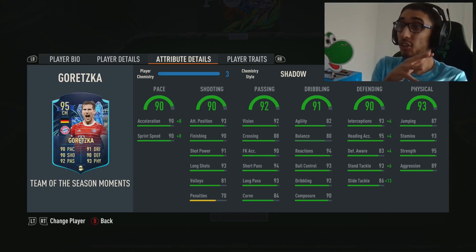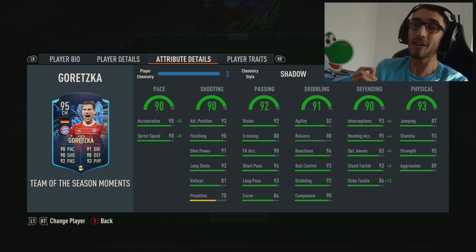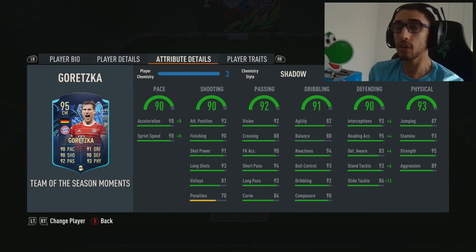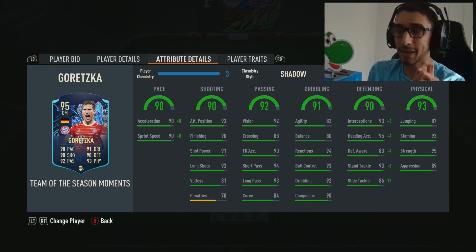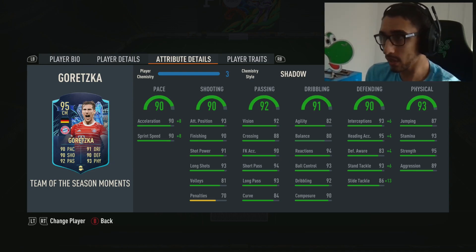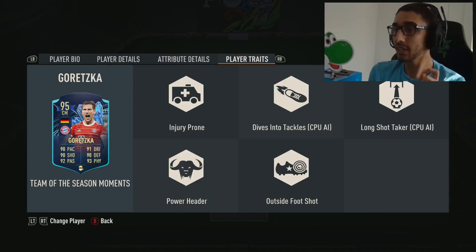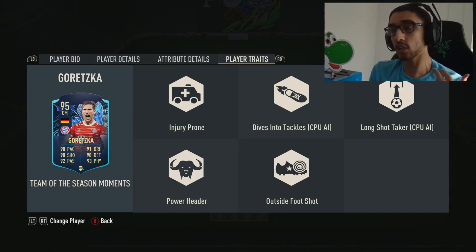Next up, five star weak foot Goretzka. Every face card stat is above 90. Testing him with that Shadow — 98 pace. The one thing that holds him back a little bit is that 83 defensive awareness. We played him in a box-to-box role and he did do his thing. Crazy traits too — dives into tackles, outside the foot, long shot taker. Very good card.